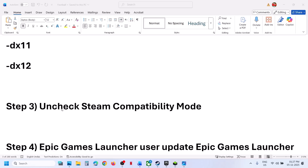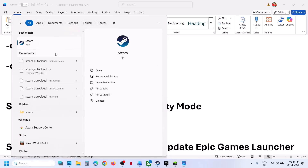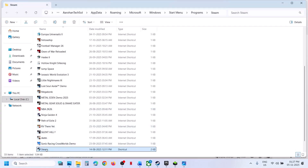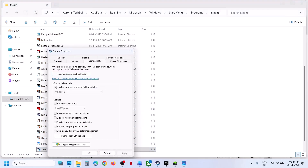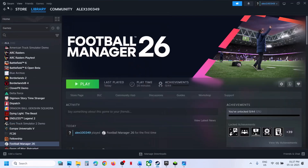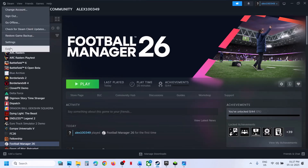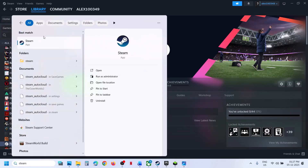Still not working? The next step is to uncheck Steam compatibility mode. Type 'steam' in the Windows search box, make a right click on Steam, and open file location. Make a right click on the Steam exe file, go to properties, go to the compatibility tab. If the compatibility mode box is checked, uncheck it. Make sure it is unchecked. Hit apply, click OK, and then relaunch Steam. If Steam is open, close it first, then relaunch Steam and check.